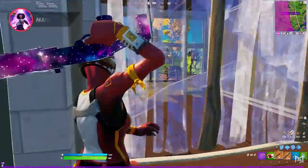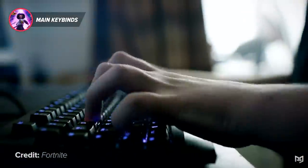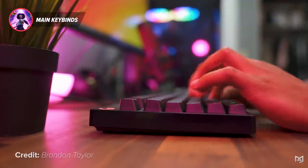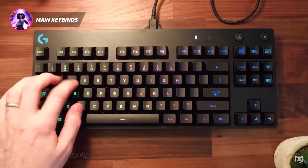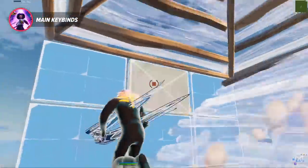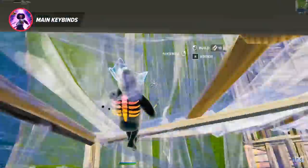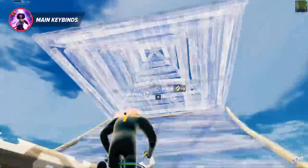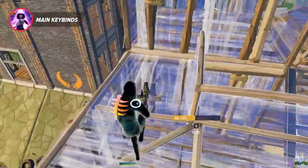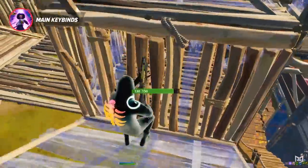Having the perfect keybinds can be extremely confusing when you first start playing on keyboard and mouse. A huge mistake a lot of players make is using keybinds that are close to each other rather than keybinds that are fully optimal. When your keybinds are very close together, you're most likely going to have to use the same finger to press all of them, which will limit the way you edit and your movement while building. To have the perfect keybinds, use binds that allow you to move around and build at the same time so your mechanical skill can be at its fullest.